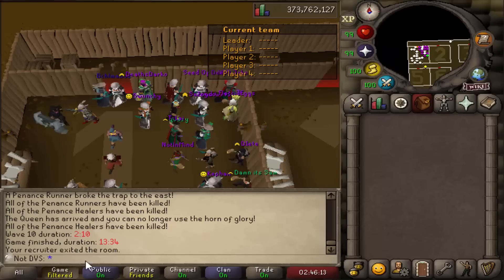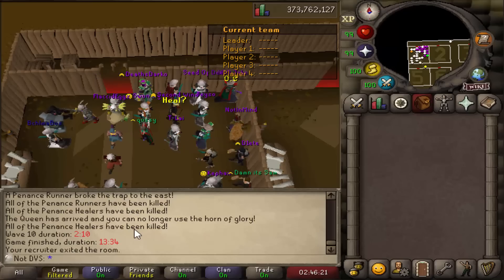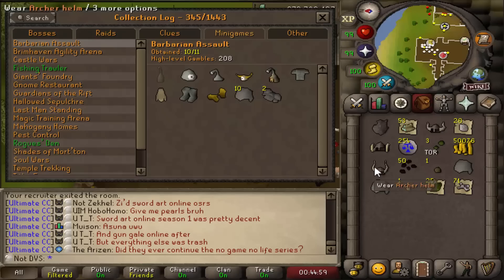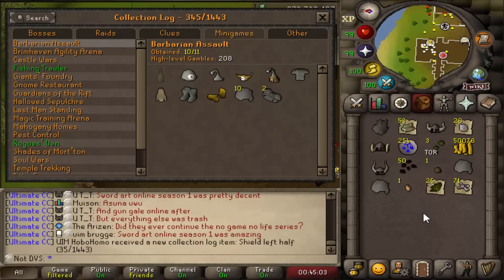In the last video I mentioned wanting to learn more roles, and I've been slowly working on learning the defender role. Looking at the chat, I just got a new personal best of 13 minutes and 34 seconds on defender. I'm slowly improving over time, and completing 16 more gambles pushes me over a total of 200.